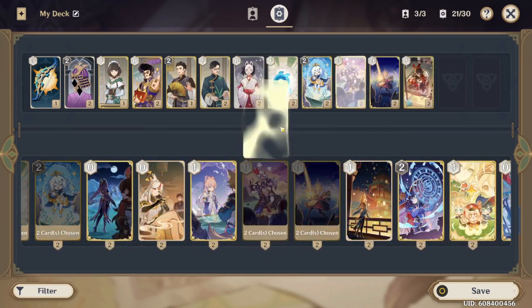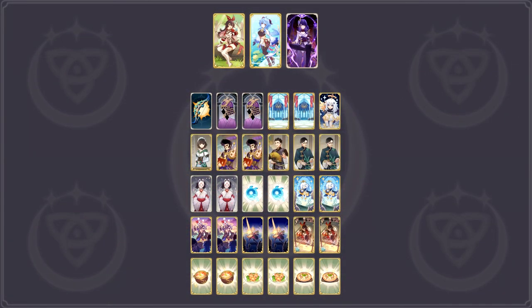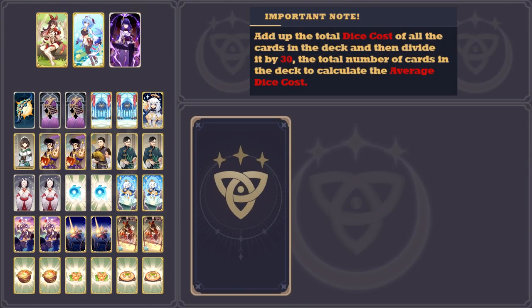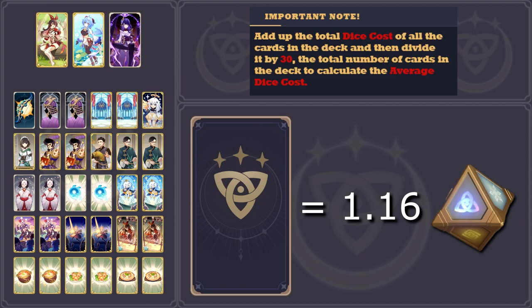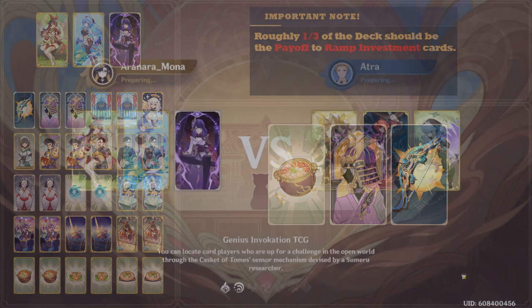There are two points still to discuss: cost efficiency and the investment versus payoff. On face value alone, the total cost of all the cards is 35 dice, averaging to a 1.16 dice cost. Most decks will average around 1.2. The main payoff for the ramp investment is the artifacts, Elegy of the End, and the Adeptus' Temptations. That amounts to only 5 out of 30 cards though, which is a bit concerning, but the best way to detect flaws in the deck is to test it.